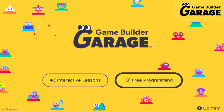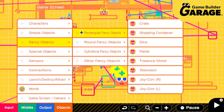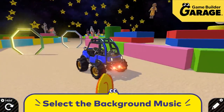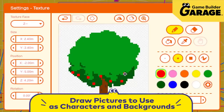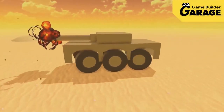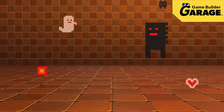After mastering the interactive lessons, check out free programming, which lets you freely build your own games. You can try out different Nodod in here. The background music can be swapped to set the mood too. You can even draw pictures and use them as characters, or they can be used for backgrounds. Use your imagination to build your games. With a mind like yours, you could create games like this, or even like this.